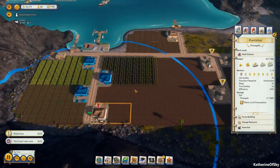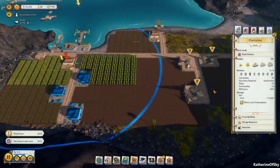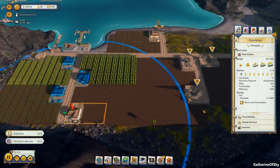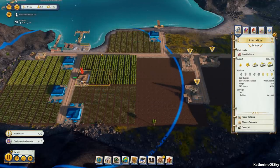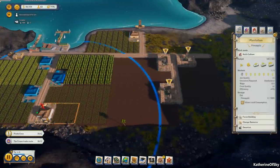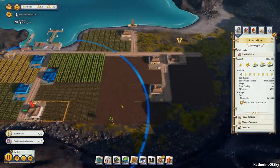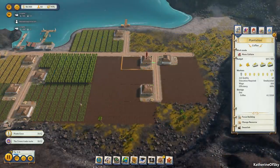Let's take this one to multi-culture as well. Efficiency is 15% — this is going to really suffer. We can get it up to 43% with the budget set to very high. This one has four nearby plantations but is only 40% efficient. Worth noting that the circle area of influence doesn't reach buildings outside its range — so some of these plantations are not getting any benefit from nearby ones. This other one has 71% efficiency — that's actually quite good.